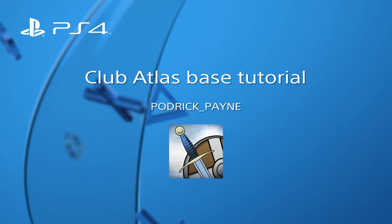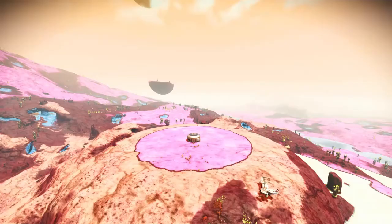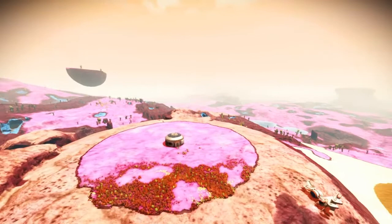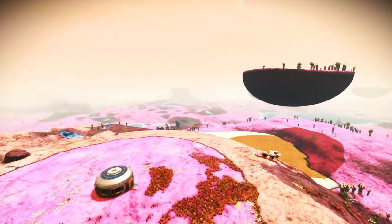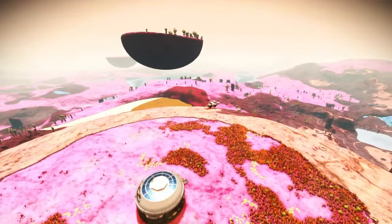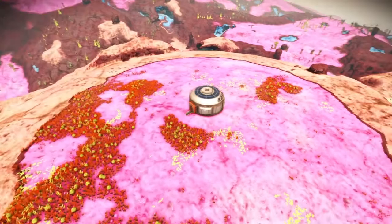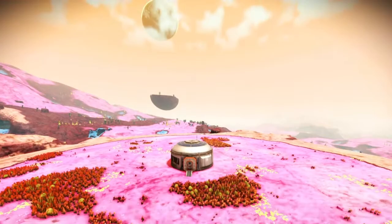Hi guys, we're back for another base build and this time we're going to be building Club Atlas. We've picked a beautiful home planet on the edge of the galactic hub. Some people find the pinks a bit harsh but I think for the kind of atmosphere we're going with, the club pinks are perfect. There's going to be a lot of pink in this video, a lot of color, and it's going to be a lot different to our previous videos - most of this build is solely decoration to get the atmosphere of a nightclub. So we'll get down onto the ground floor and get started.